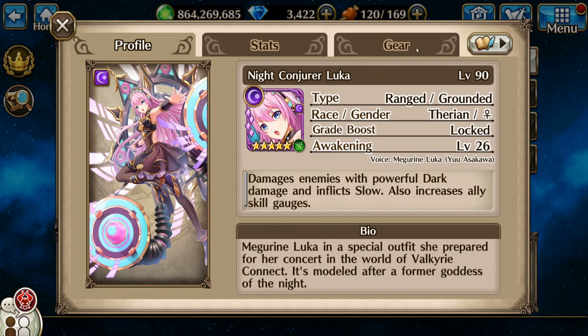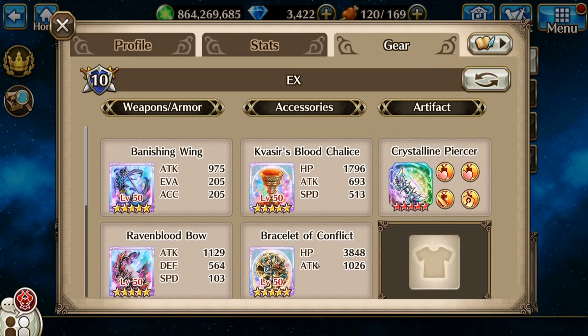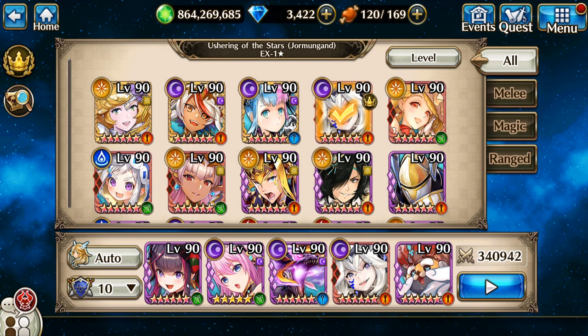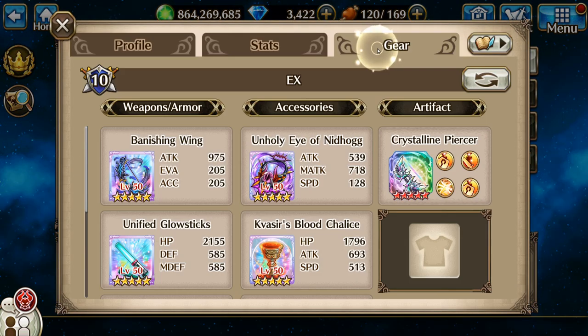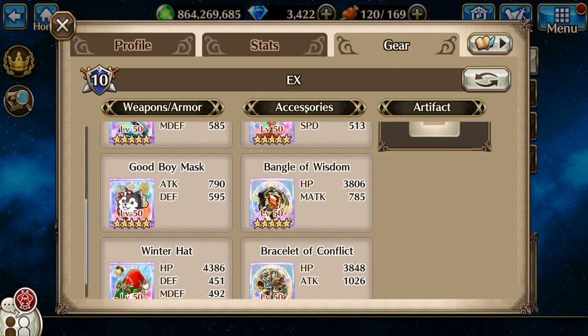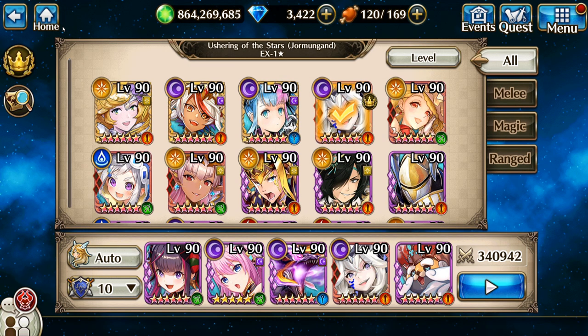Luca is gonna be pretty rare nowadays, and lastly is Eve Horn Raspy, which is very good. You're gonna notice I'm gonna be using her a lot, and when her banner comes back this Christmas I guess she should be a priority. So here we go.